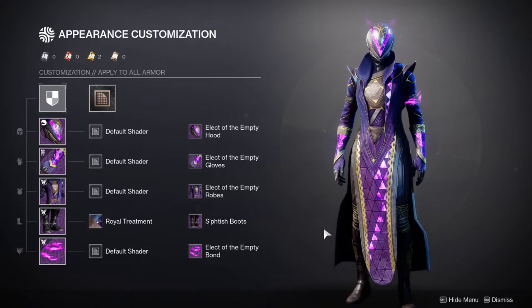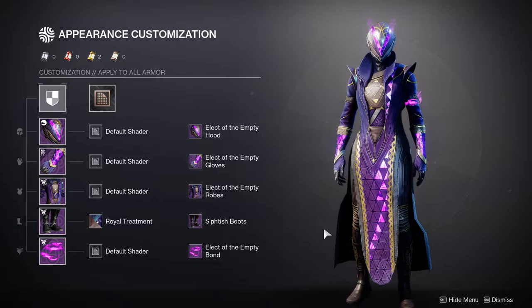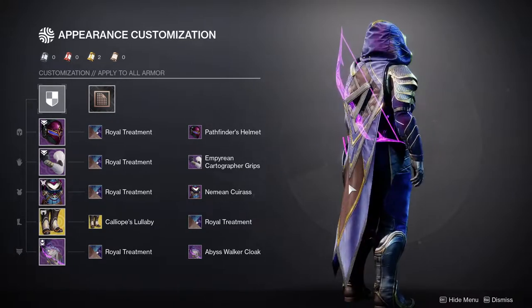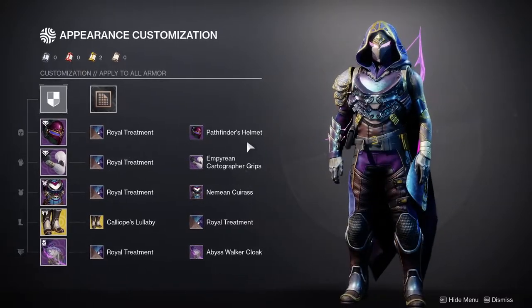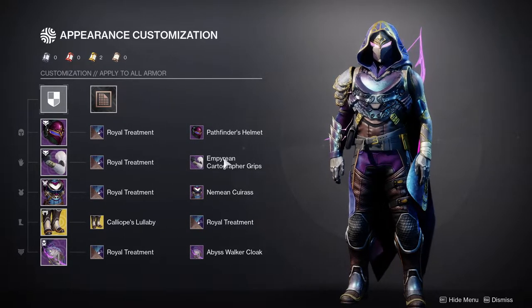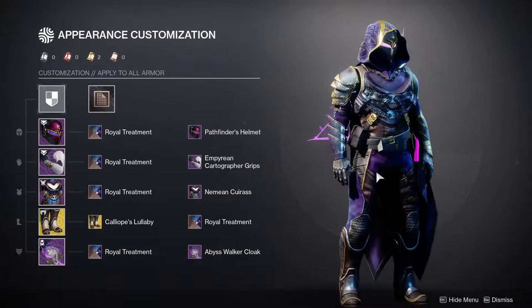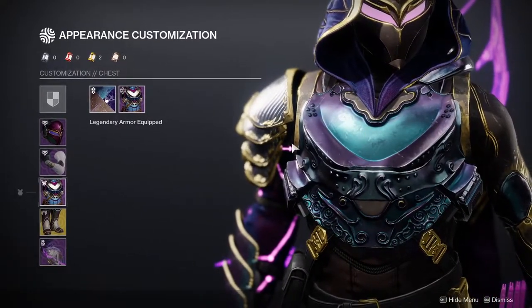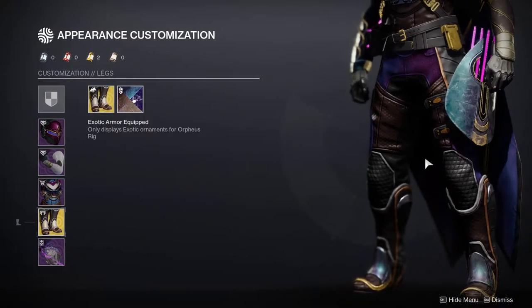We're moving on to the example armor sets. For the Hunter, this is a look I put together when the cloak became available — definitely my favorite Hunter look so far. For the helmet we're using the Pathfinder's Helmet, one of my favorites in the game. For the arms, the Empyrean Cartographer Grips — I'll explain those in a moment. For the chest piece, the Neemian Cuirass — I'm using it specifically because the cloak dangles from it perfectly, which I think is amazing.